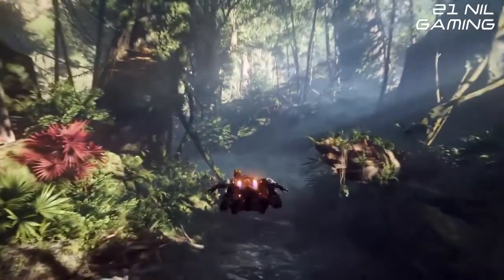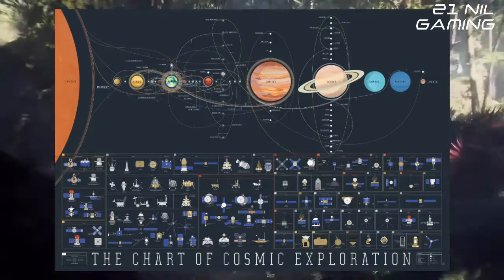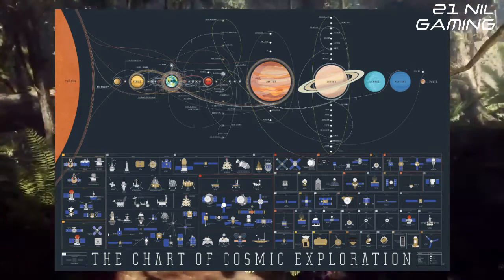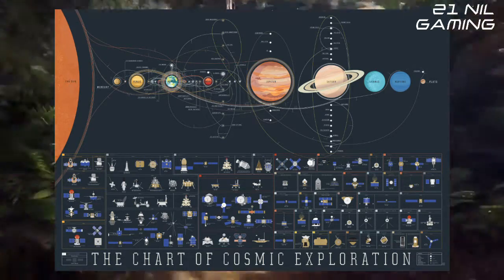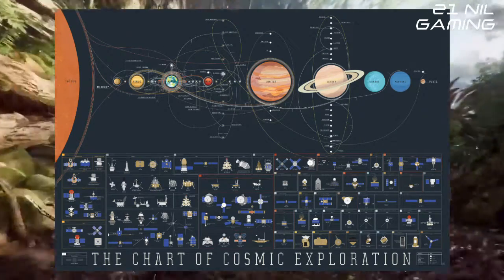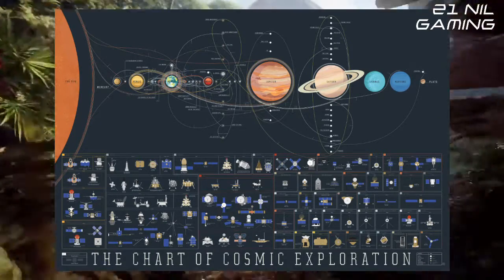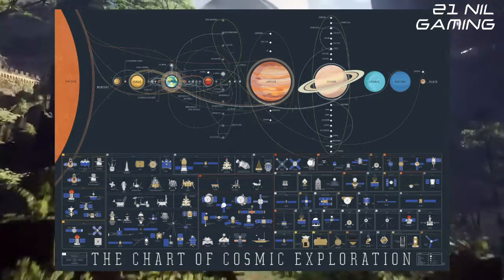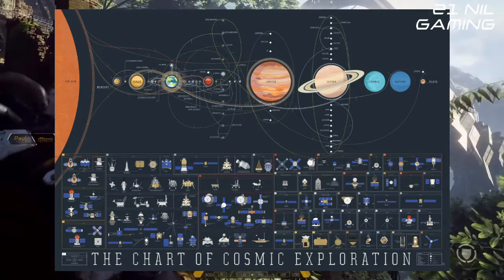He did a bit of digging around this image and it turns out that this image is actually the chart of cosmic exploration. It's a poster and a PC background image originally put together by PopChartLabs, and it seeks to track our actual history of space travel and exploration. It traces the trajectories of every orbiter, lander, rover, flyby and impacter to ever slip the surly bonds of Earth's orbit and successfully complete its mission.